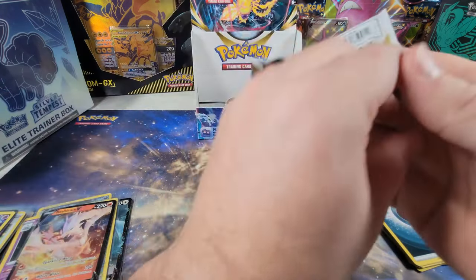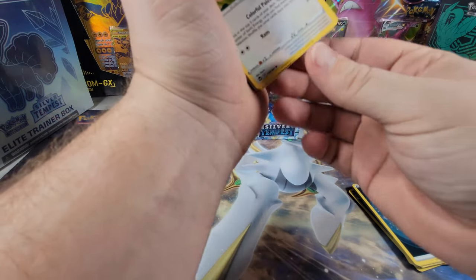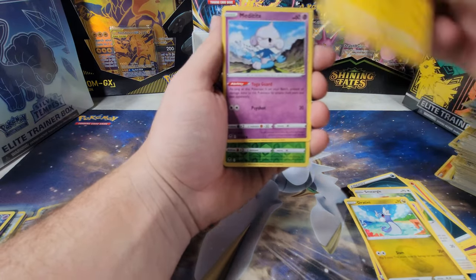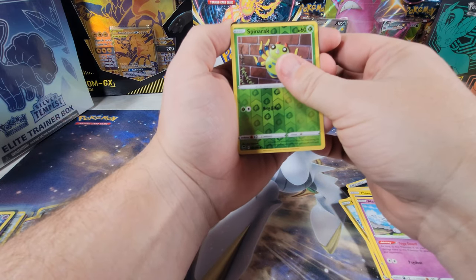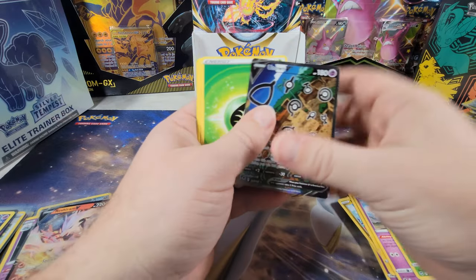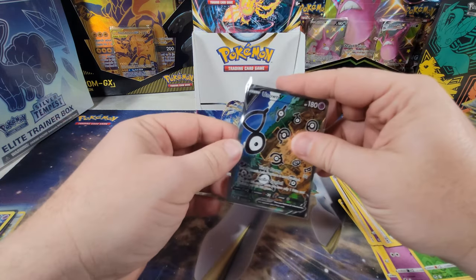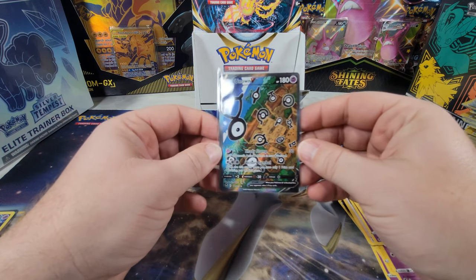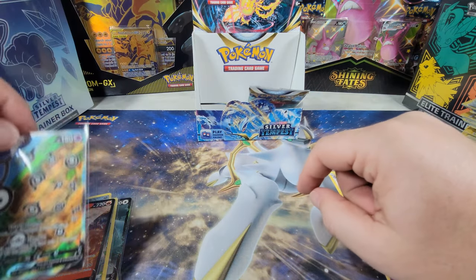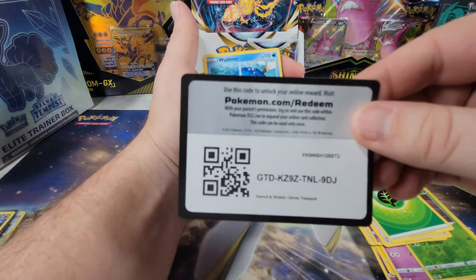All right, only three packs left. Here we go — tear it open. I think I saw some shiny edges on this one. Yep, there's definitely something in here — come on, be something big. Oh, it's a full art! That's the alternate art Unknown V! There we go! That is extremely exciting — one off the list that I needed to pull. I was getting worried about this right side, it was not pulling well at all, and now we finally got this. That is a really nice artwork on that card. This box is pretty darn good — we'll go through the actual hits and double-check here in a second.